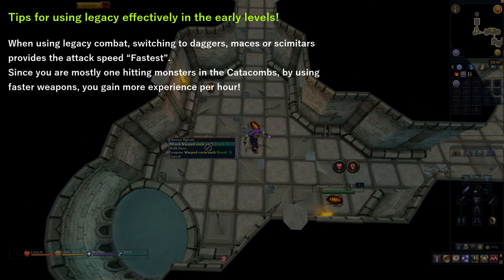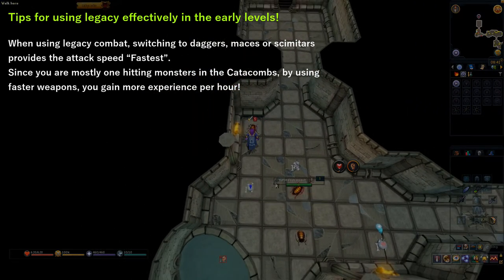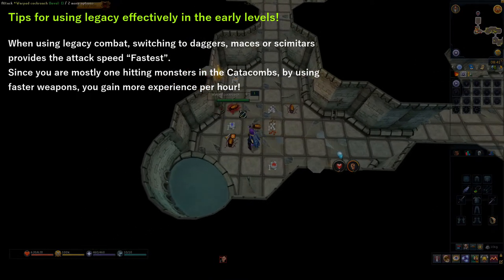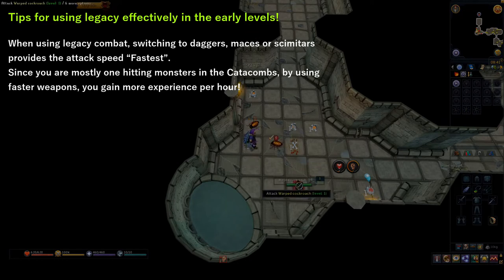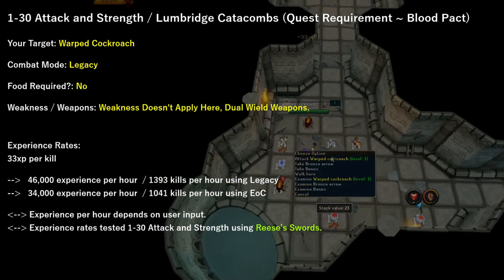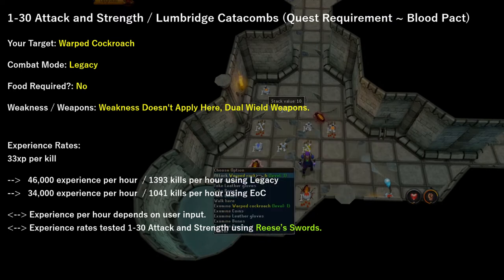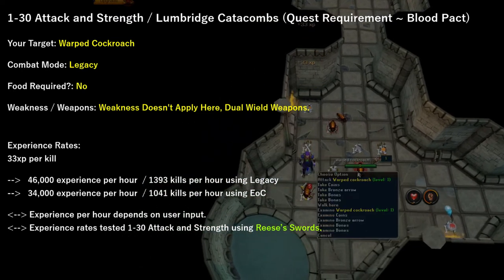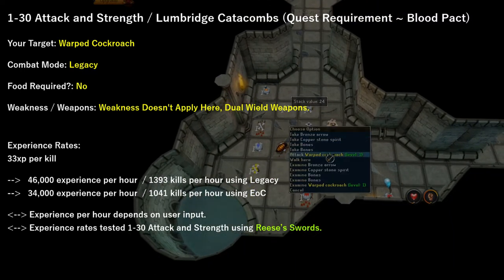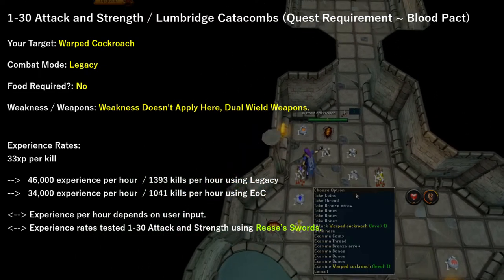Since you'll be using legacy combat from levels 1 to 30, I suggest using daggers, maces, or scimitars as they provide the fastest attack speed. As you'll be mostly one-hitting monsters in the catacombs, faster weapons mean you'll get more experience. Your first target is going to be warped cockroaches. I suggest staying here between level 1 and 30 attack and strength. They're located in the Lumbridge Catacombs, and the quest requirement is Blood Pact. I suggest using legacy here, and you do not need food as they barely hit you. I suggest using dual wield weapons as their attack speed bonus severely increases your experience rates.